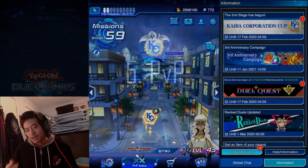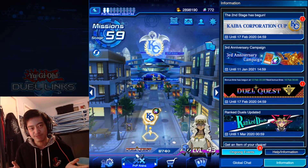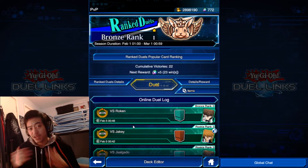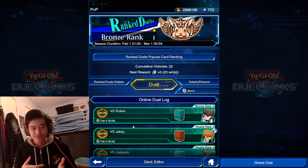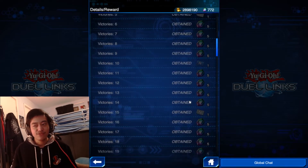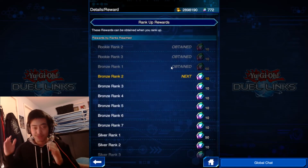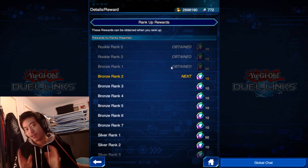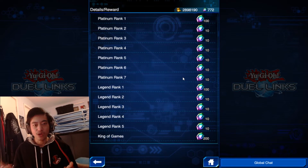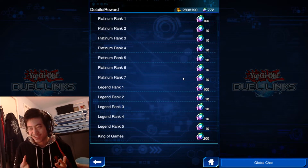Number five: PvP. There's a reason why I put PvP last — it's because you have to win your matches to get gems. So if your deck isn't great, PvP would be the last place you'd go. But if your deck is average or good enough, you should try PvP. Under the details and rewards section, you can see that every win gets you five gems. And if you score further down the list, every time you rank up you get another 10 or 50 gems, going as far as 200 gems when you reach the rank of King of Games. But if your deck isn't good enough, you're not going to get that 200 gems.